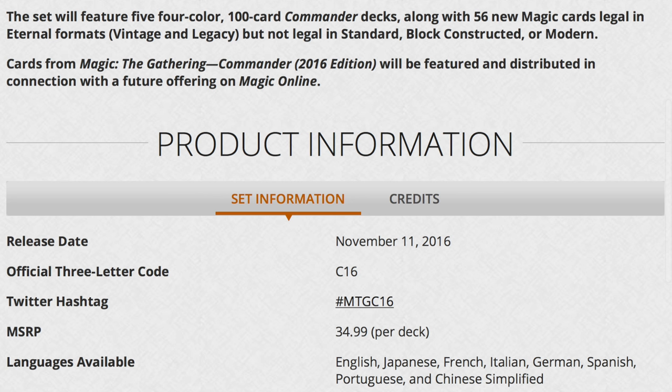Today we're going to talk about the new Commander decks. The new Commander decks will be four colors — 100-card Commander decks with 56 new cards for the eternal formats, which include Vintage and Legacy, but not legal in Standard, Block Constructed, or Modern. Cards from Commander 2016 will be distributed in connection with a future offering in Magic Online. The release is November 11th, 2016.